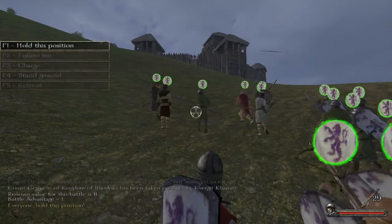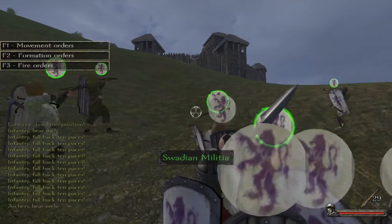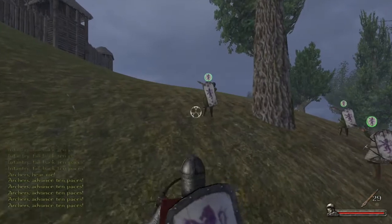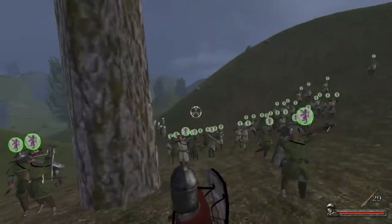I'm still going to set up the same way. It's now on much more even terms — more of a one-to-one ratio instead of the original two-to-one or nearly three-to-one. I'll still get my archers to set a line, advance a little bit, and just ping the walls.